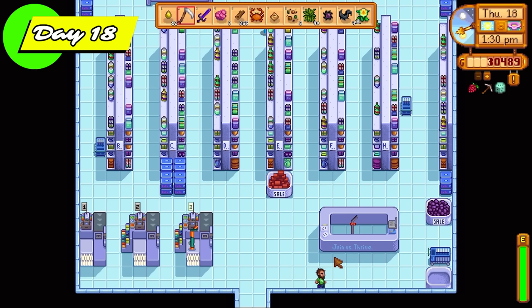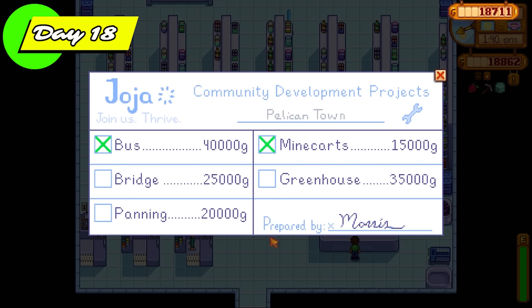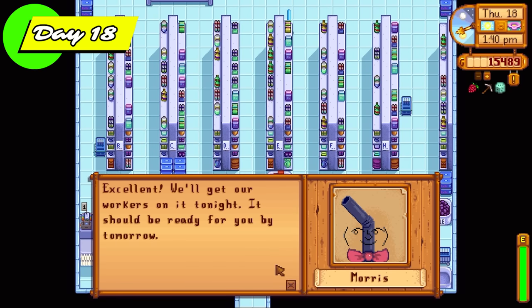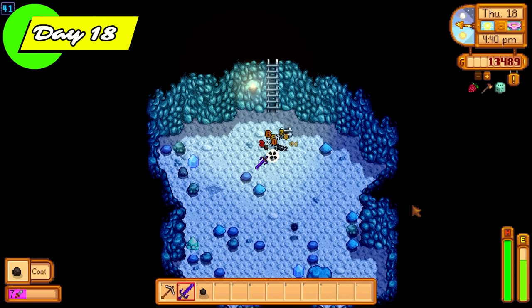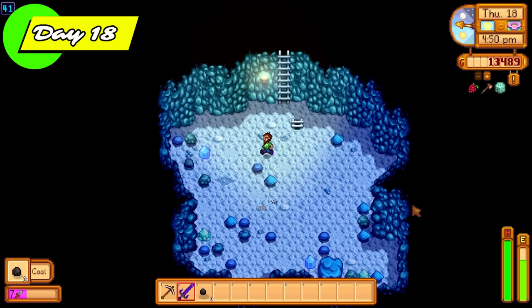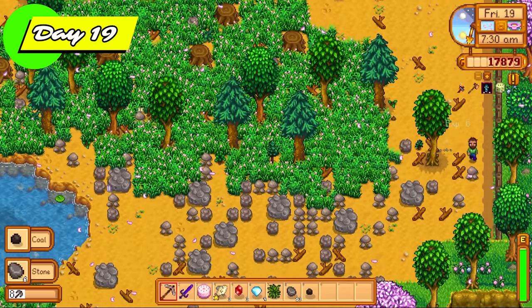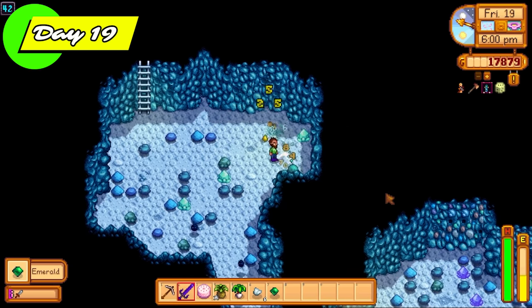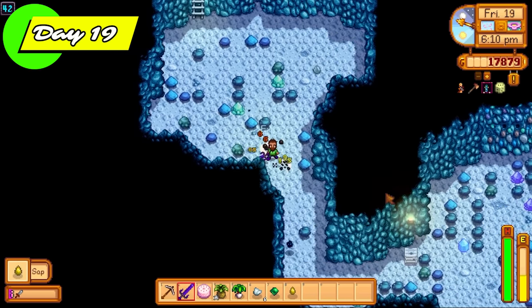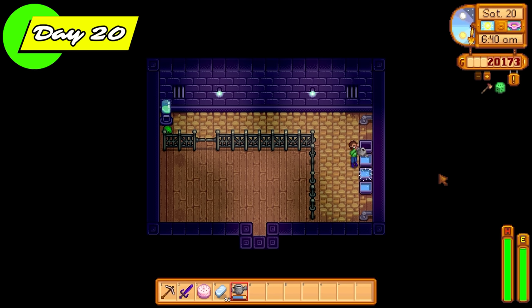It was time for another slime hutch to be placed. We're also going to go back to the community center to get the mine carts so I can fast travel between areas and save time. I got my steel pickaxe back off Clint. Straight back into the mines, farming more dust sprites — this will continue until we have 500 killed. If we come across regular slimes or other enemies we'll kill them too because it all counts.